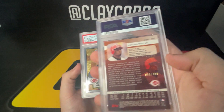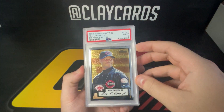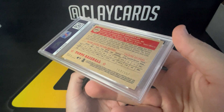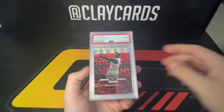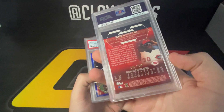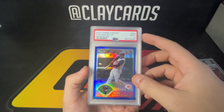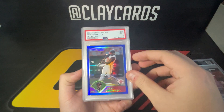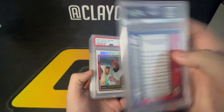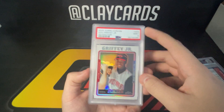Class three out of 2,999 gold label, '02 finest refractor out of 4,999, '01 heritage chrome out of 552, '03 finest x-fractor out of 99, and '03 Topps Chrome refractor — a nine — out of 699.